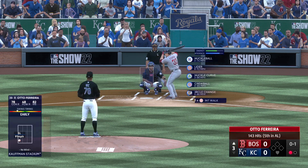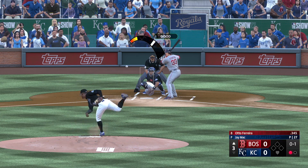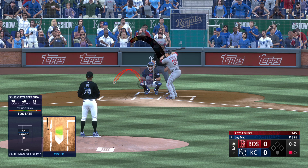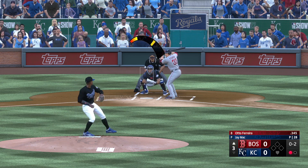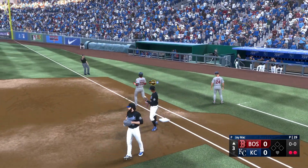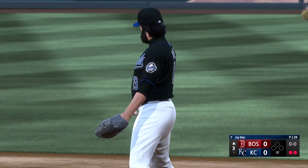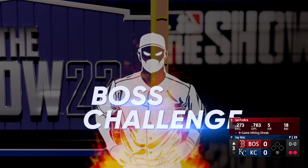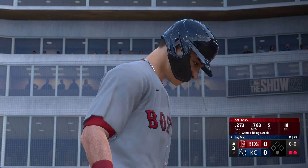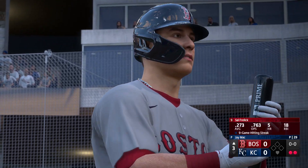One down now. He swings and misses at the initial offering — top of the third, no score. Oh-and-two as he waves at that one. Rolled slowly to first — McCall handles the chance, takes it himself for the out. Batting next, the right fielder number 30, Sal Freyling. Two outs, bases empty — the veteran outfielder Sal Freyling. When you contemplate him as a player, the first thing you think about is defense, that great arm. And the speed — if he can get on, that gives one more thing for the pitcher to think about.